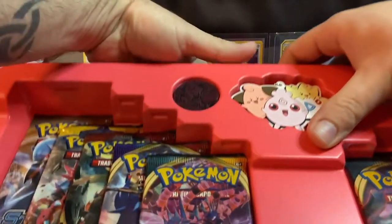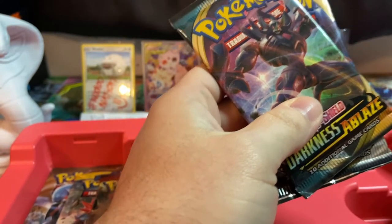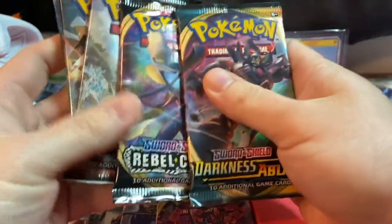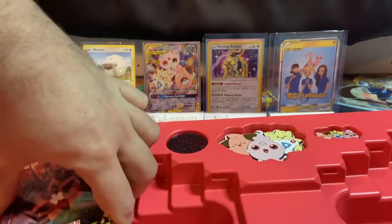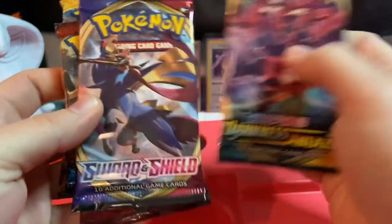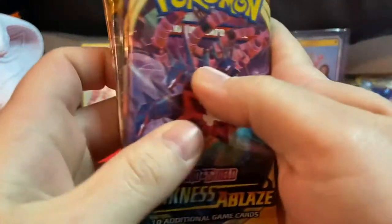Let me get the packs out first, that might be easier. On the right side we will have Darkness Ablaze, Rebel Clash, Burning Shadows, Burning Shadows, and a Sun and Moon Base. We'll keep that on the right side so we can do right versus left. For the left side we will have Darkness Ablaze, Sword and Shield, Crimson Invasion, Sun and Moon Base, and Steam Siege.